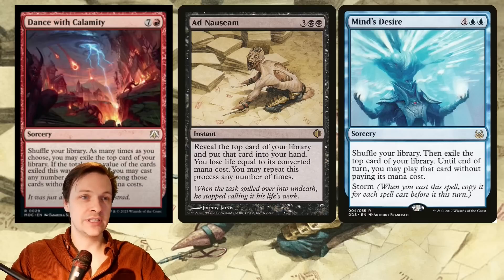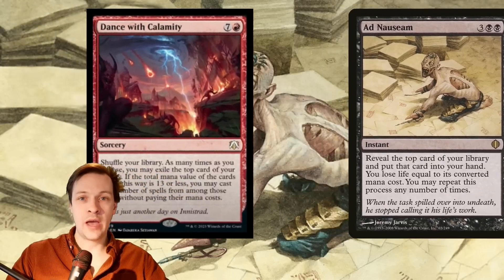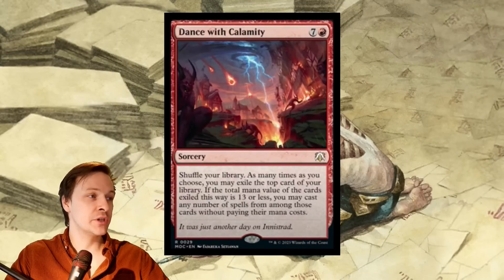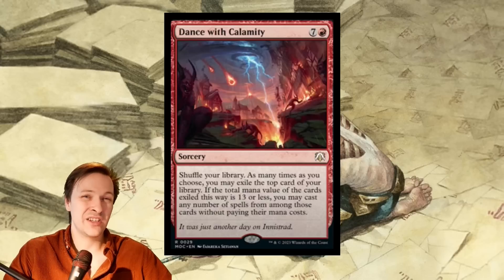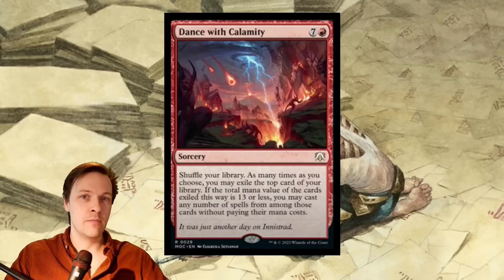It's also going to be hard to have Dance with Calamity, the red Ad Nauseam, inside an Ad Nauseam deck, because that's eight life loss if you flip into it. However, depending on your color identity, you may not be able to add Ad Nauseam or Mind's Desire. If we're playing Gruul — green and red — then Dance with Calamity could be an option, since Ad Nauseam and Mind's Desire aren't available.